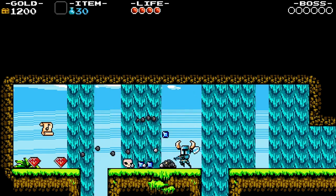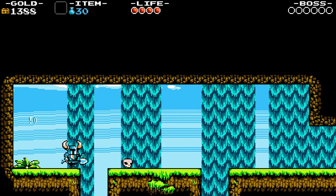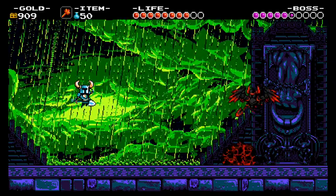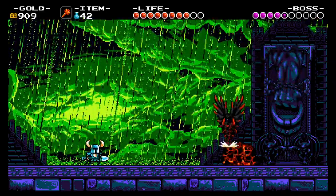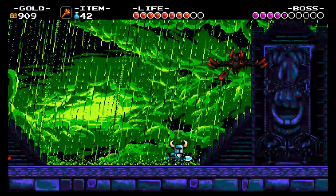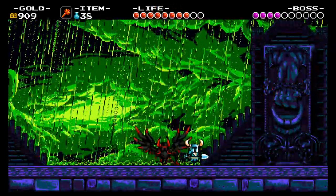If you explore, you can find hidden sections where you find collectibles like music notes, which give you more currency that can then be used to upgrade your health or magic. Speaking of magic, Shovel Knight learns spells throughout his adventure — spells like fireballs, invincibility for a short period of time, and this green thingy that just goes bananas.